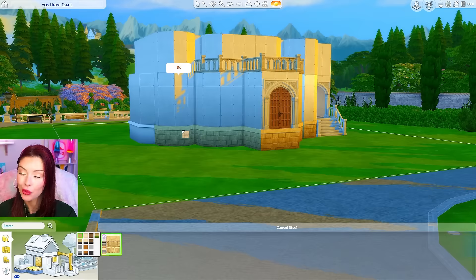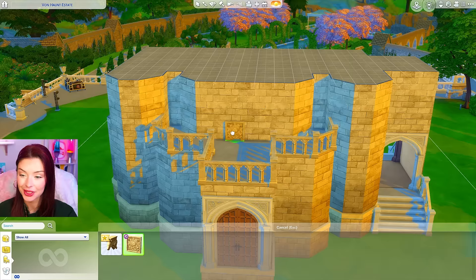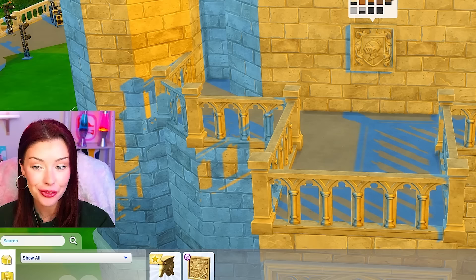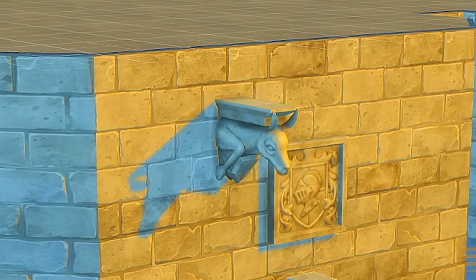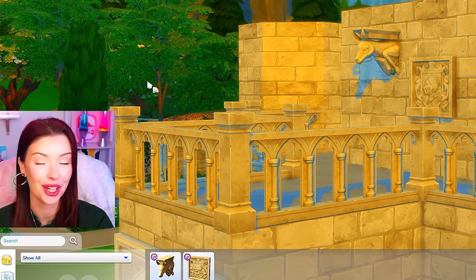We also got a new foundation paint and some new wallpaper. I am noticing this is a very exterior-focused kit — we did not get a single thing for interiors. I mean, you could use this crest for an interior maybe. Oh my gosh, this is actually so cool — it's like a llama corbel. I love that. That is the Sims version of a gargoyle for sure.